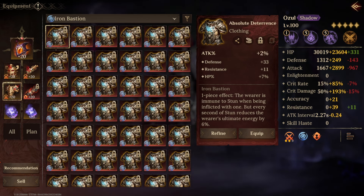Next up we've got Iron Bastion — once again a chest piece. The wearer is immune to stun when being inflicted with one, but every second of stun reduces the wearer's ultimate energy by 6%. This is a difficult one because there are fewer stuns to worry about in Season 3 due to the stun set being removed. If you're facing heroes like Yola or Tamar, bringing this into a build could be really useful. But I generally think there are better items. However, if you're finding problems against an enemy that's stunning you, equipping this could help alleviate that pressure and help you get through the stage.